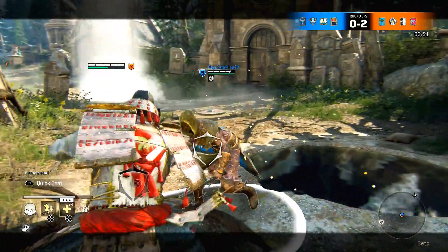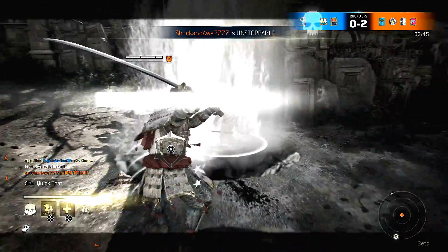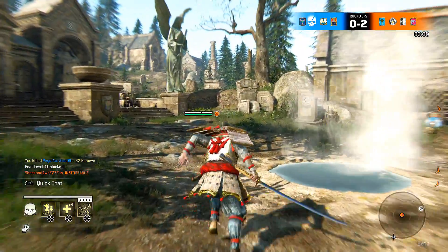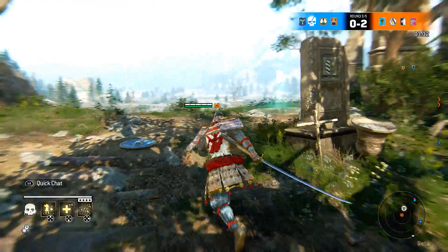The next major tip is to use the environment to your advantage. If there is dynamic map movement such as this geyser, then use it — boom, get boiled by a geyser! Here I'm taunting him, hopefully he learns from his mistakes. Always be aware of the environment you're playing in and stay situationally aware.